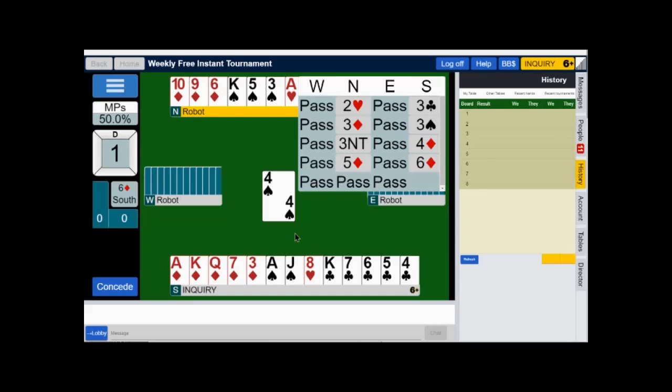Partner rebid his heart suit and then I bid my club suit. He showed diamond support. Once he supports diamonds, I get two points for the singleton heart. I get one point for the side four-card suit or longer, which is clubs. I don't get anything for one doubletons, and if I had two doubletons I'd get a total of one point.